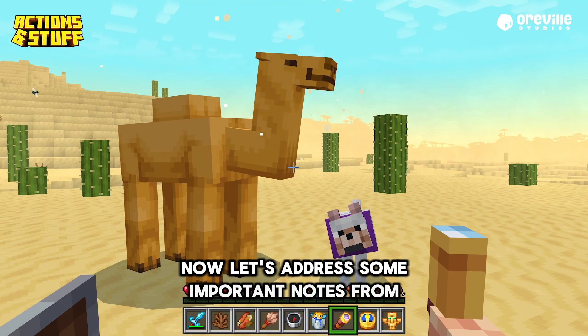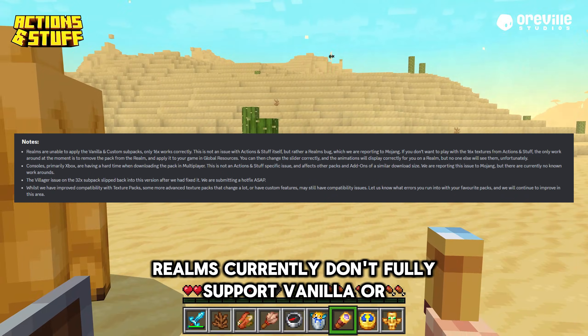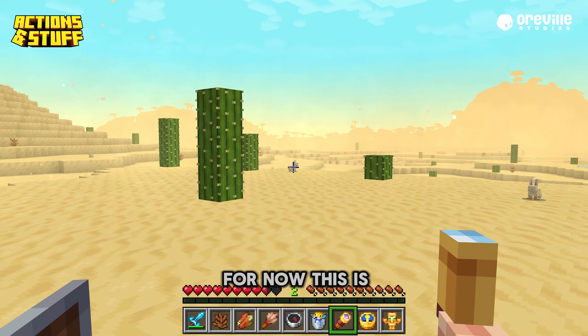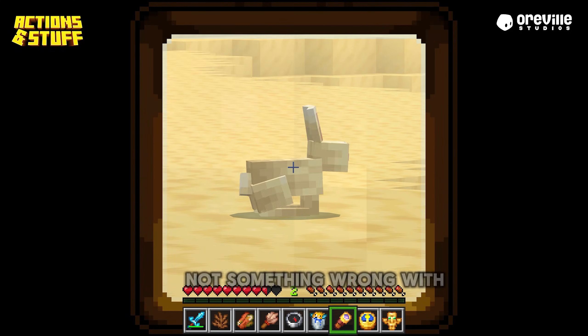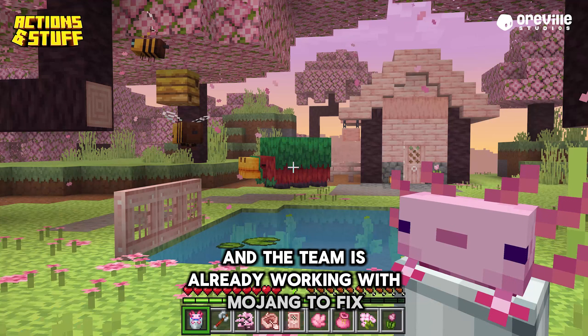Now let's address some important notes from the team. Realms currently don't fully support vanilla or custom subpacks, so only the x16 textures work properly for now. This is a Realms issue, not something wrong with Actions and Stuff, and the team is already working with Mojang to fix it.